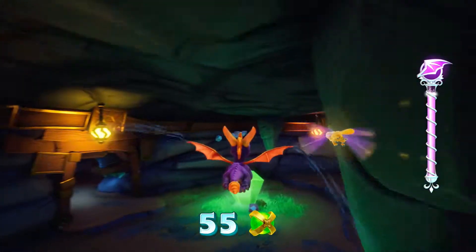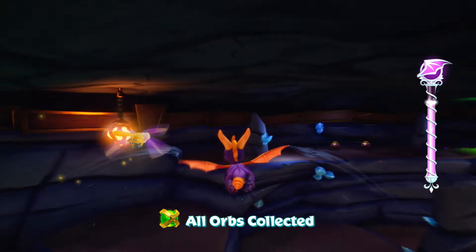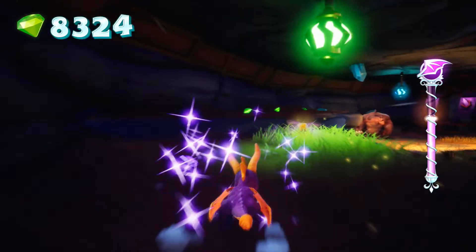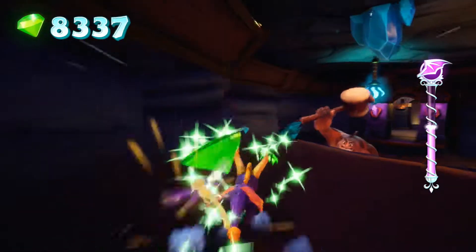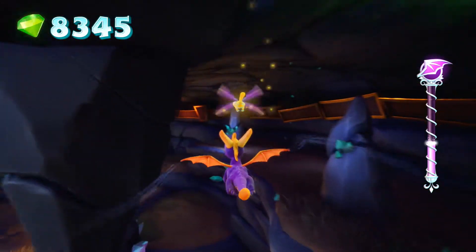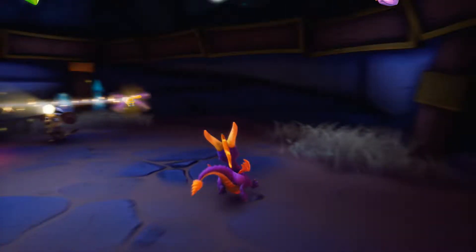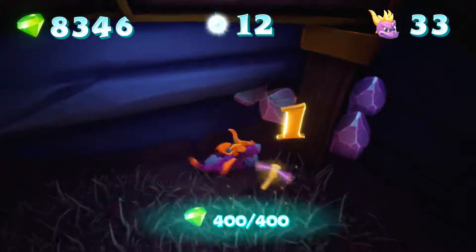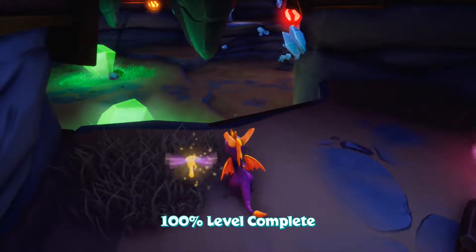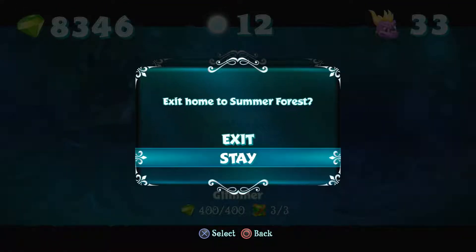Now to get all the gems - they're over by this little bit of island that we couldn't get to before. There's a gem I missed back over where the power-up is. I'm telling you right now, you won't find it. Fuck you, game. But we've 100%'d the level, and now we can leave, which gives us a unique cutscene that we didn't get before.